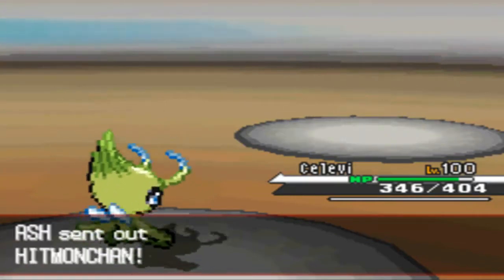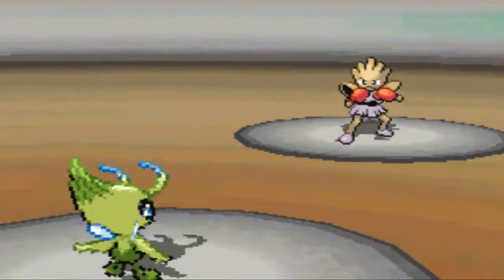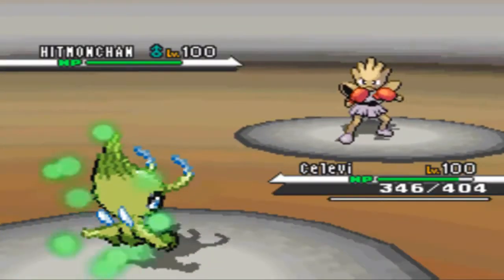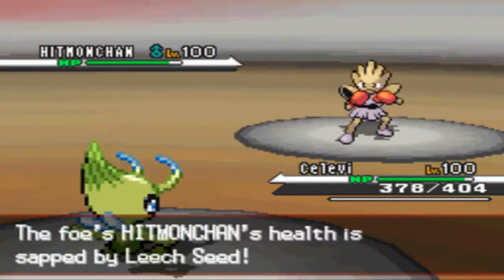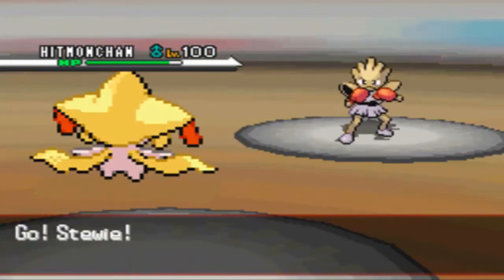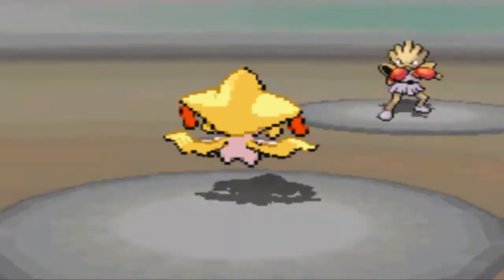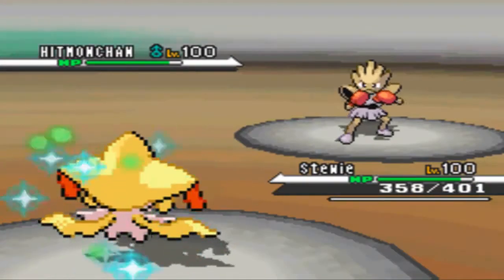Now that Magmortar is asleep, I'm fairly certain he's gonna switch, so I take this opportunity to set up my Leech Seed on whatever comes in. It's Hitmonchan, and I'm like okay - they don't usually have very much defense but they do have pretty good offense. I don't want to take that Ice Punch so I'm gonna switch out to Stewie Griffin here, since steel's gonna resist the ice. He does go for the Ice Punch, so that does basically nothing.